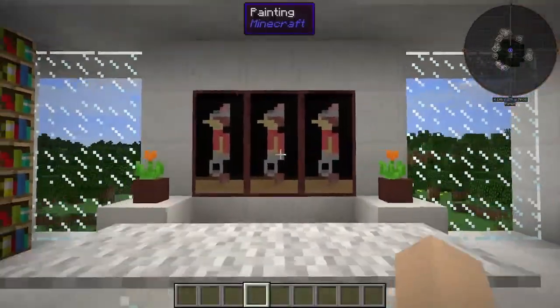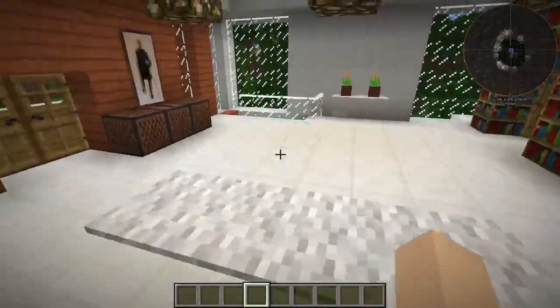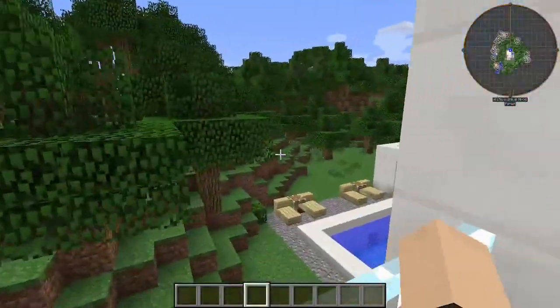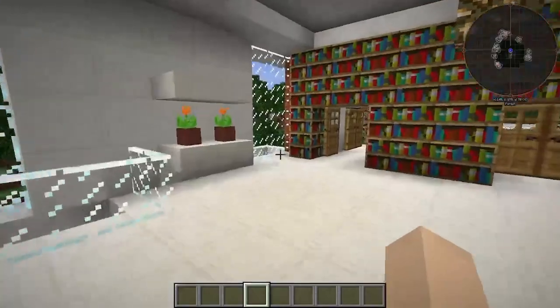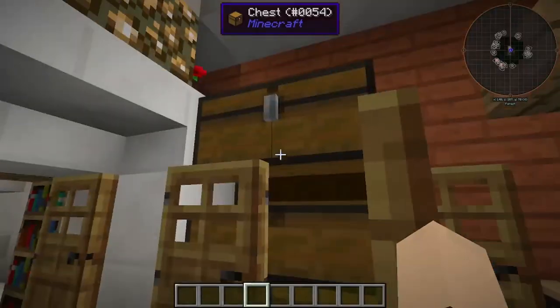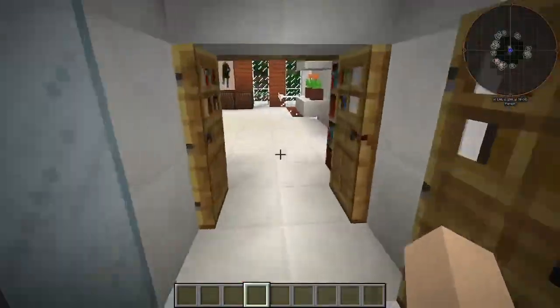Looks like we've got a little meeting table up here. We have a balcony — come out here and look at everything. We even have a back porch, very nice. This is a very nice house honestly. We have a big bedroom and closet — look how cool that is.